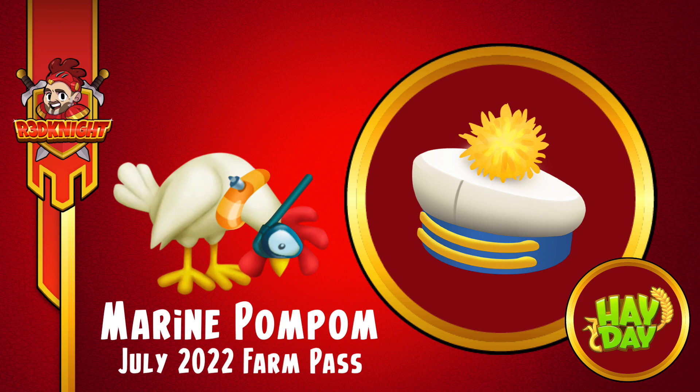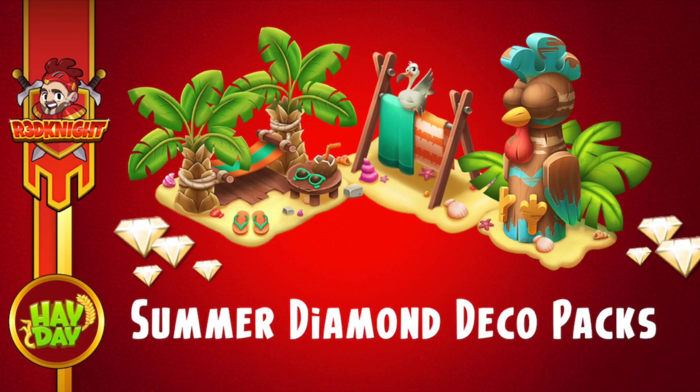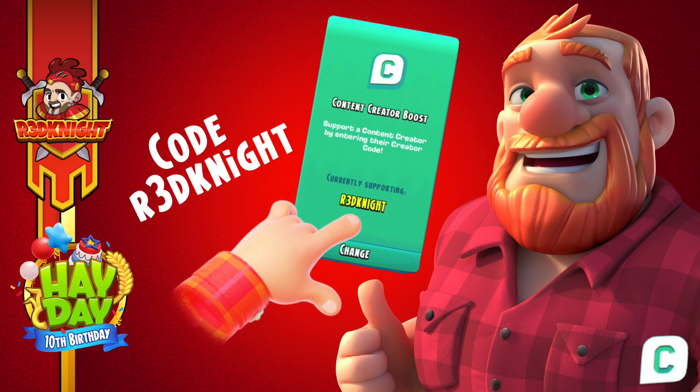So why not buy the Farm Pass paid road so you can get one too. Now speaking of buying, I did post a video the other day about some summer diamond deco packs, and I've been informed by Hay Day today that the actual date they're coming to the game is now the 8th of July — a little bit later than the beginning of the month. If you are going to buy the Farm Pass or those deco packs, slide along to the green box in the shop, enter the creator code Red Knight — R3D, K-N-I-G-H-T. It doesn't cost you anything, but it allows you through Super Soul and Hay Day to support me.